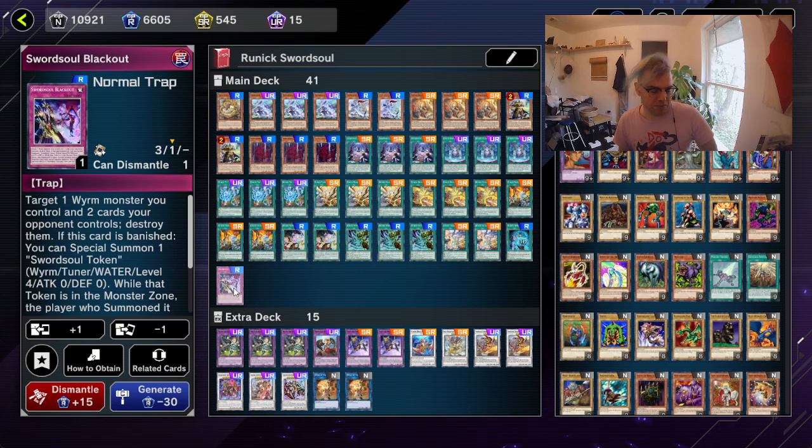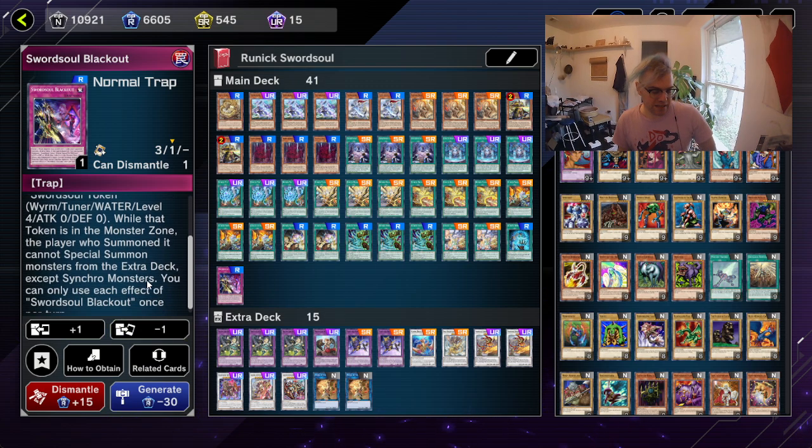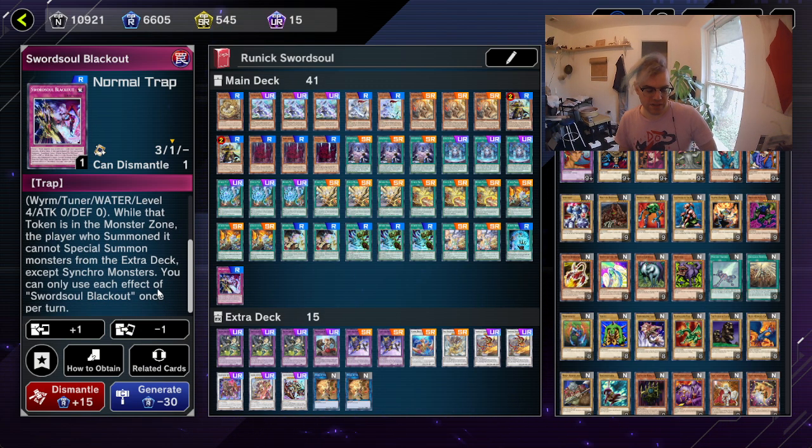And then next we have Sword Soul Blackout, which targets one Wyrm monster you control and two cards your opponent controls and destroys them. If Blackout is banished, you can special summon the Sword Soul Token - Wyrm, Tuner, Water, Level 4, ATK 0, DEF 0. While that token is in the monster zone, the player who summoned it can special summon monsters from the extra deck except Synchro monsters. So keep that in mind - if you want to bring out the runic ones, you have to get rid of the token first. You can only use each effect of Sword Soul Blackout once per turn.